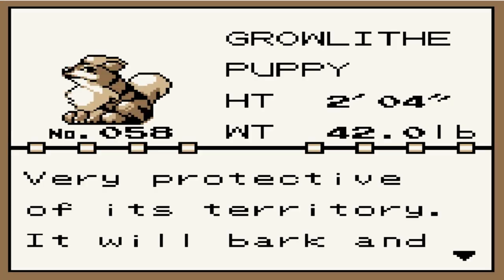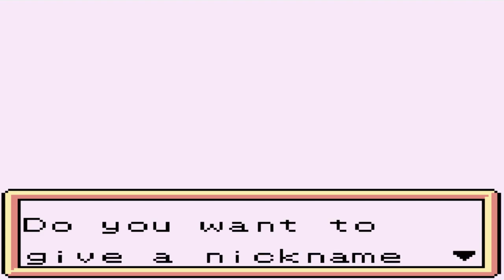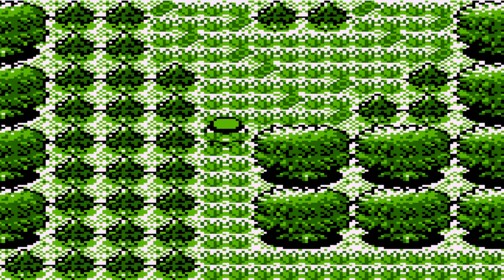Growlithe, the Puppy Pokemon — very protective of its territory, it will bark and bite and repel intruders from its space. Let's go right ahead and nickname this guy Buttkiss, because we're getting the crew back together again. Buttkiss has been transferred.